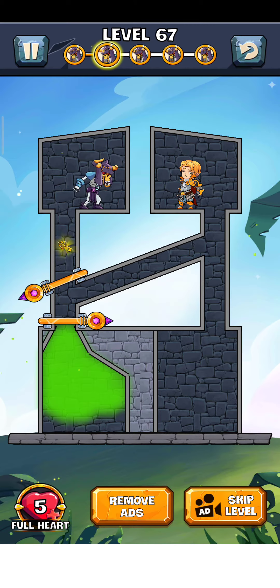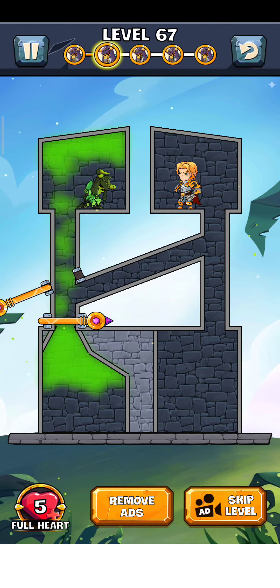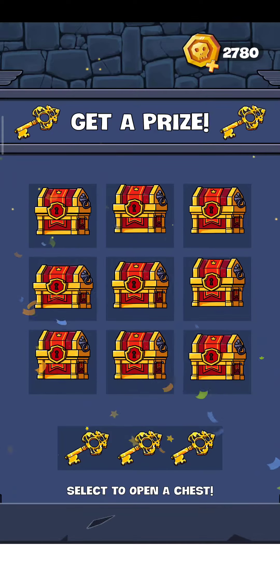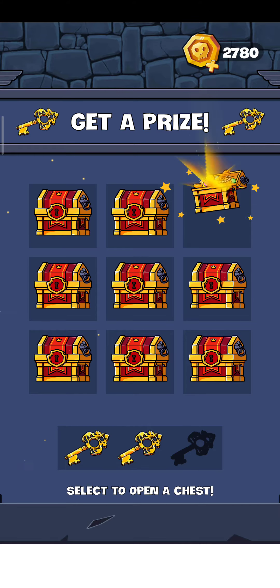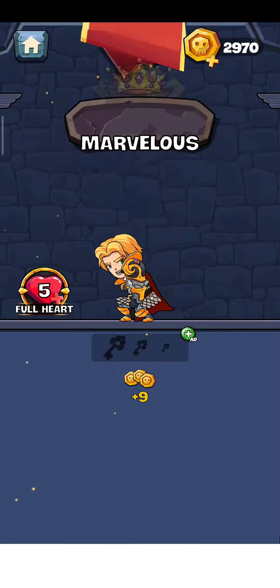First of all, we just swap this pin here and get this pin here, and yes it works perfectly. The level is complete, so just tap here for the next level. We get a prize, so we just tap here, here, and here — and yes, that works perfectly.